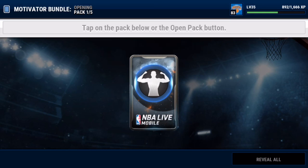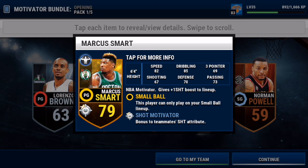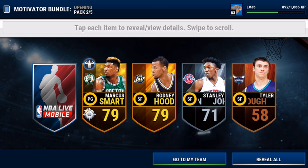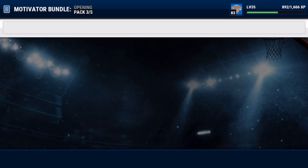Welcome back to another NBA Live Mobile game. We've got a pack opening right before the game, which will include some Russell Westbrook magic. I played with Westbrook before but didn't really get to show him off — I was showing off LeBron James stuff. As you can see, we're opening up a motivator bundle right now and we pulled Marcus Smart in our first two packs. That's not good, man.